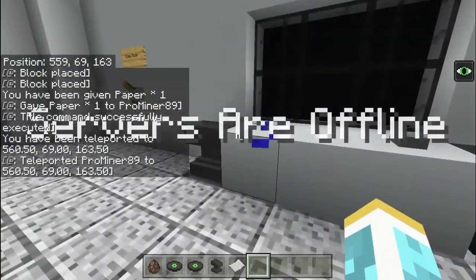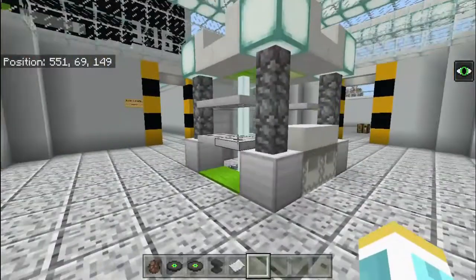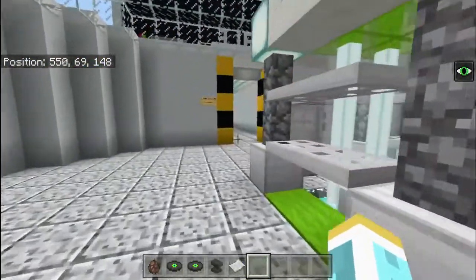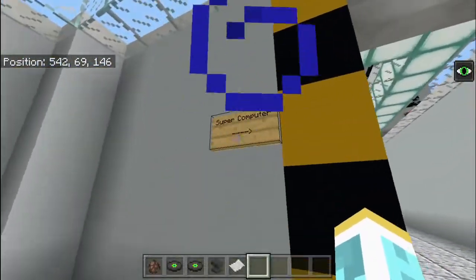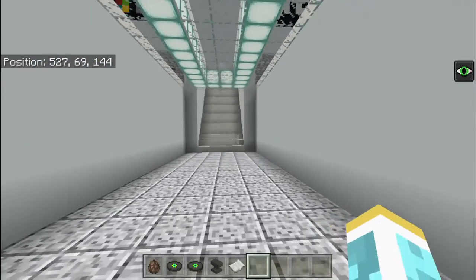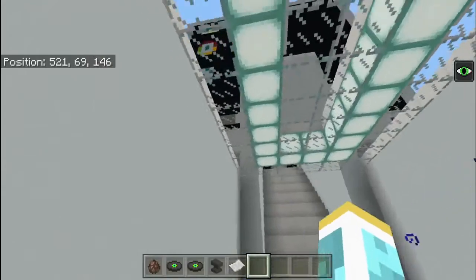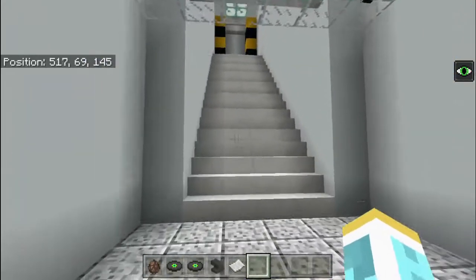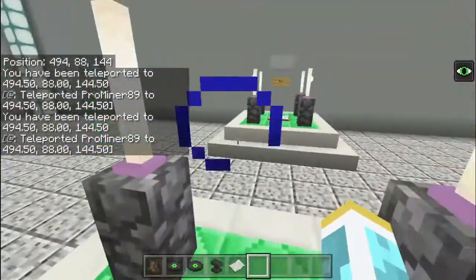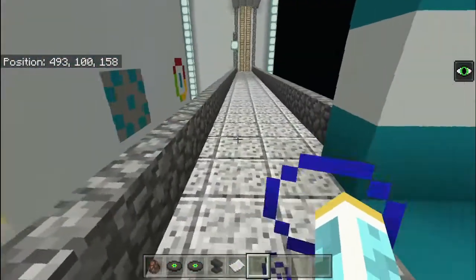The final rooms of this lab are right behind the receptionist desk — it's the super computer. The Goop Chrome was in the super computer, which is what you always see behind me. You can actually see the huge screen of it here. You just come up these stairs, walk onto these pressure plates, and now you are in the super computer. Just head to the end of this hallway.